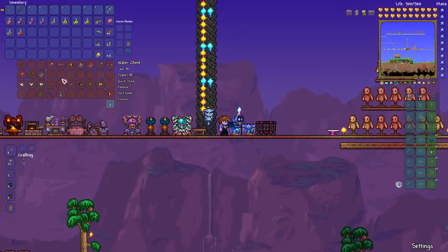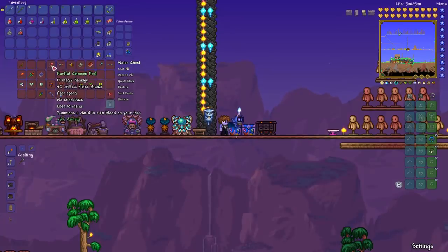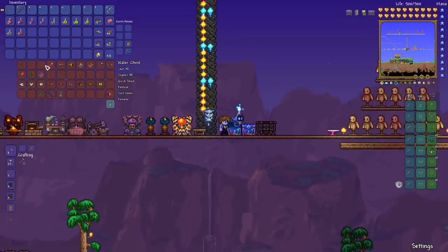If you're in a crimson world, unfortunately you don't get those. Except on mobile, you can find the Band of Star Power in the big giant Living Wood trees as well — on 3DS and the current mobile version. You can find the Band of Star Power in both corruption and crimson worlds that way, but on most platforms you can only get it in corruption worlds.